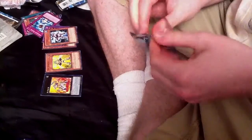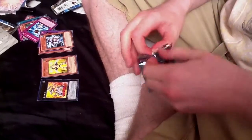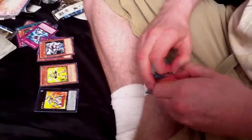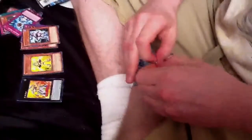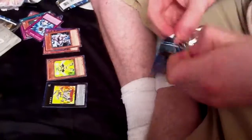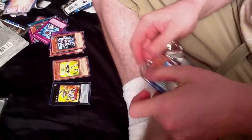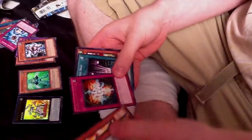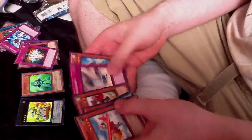Yeah, we opened a whole box yesterday. It's on Lisa's channel — you can check it out. Her YouTube name is Evil Fantasy. She hasn't uploaded the video yet, but when she uploads it you can see our fabulous box opening. There's no Xyz in it — absolutely nothing. Well, there were a few good cards, but no Xyz makes me sad. It's a curse of the circle.